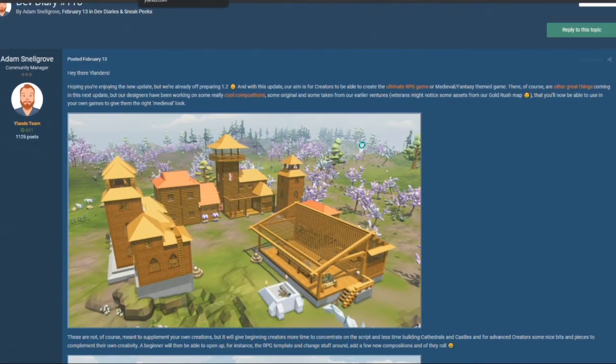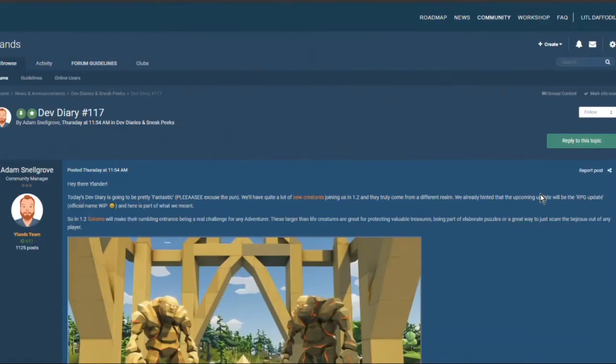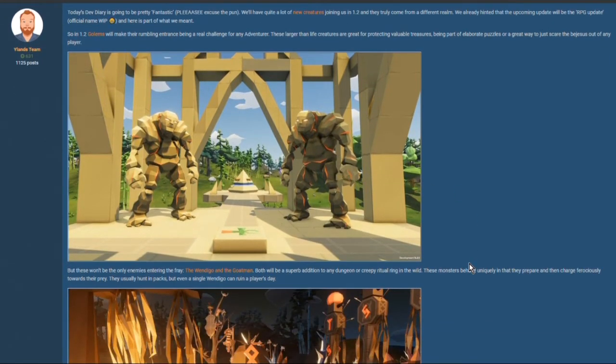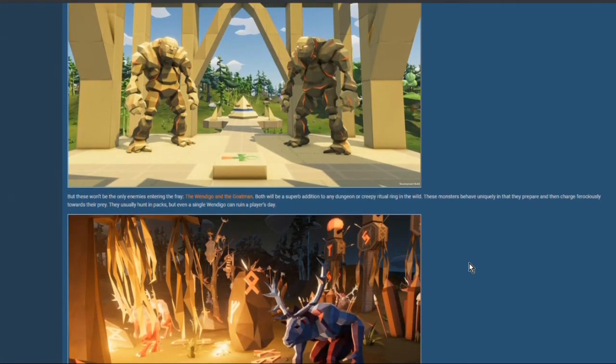Now let's take a look at Dev Diary number 117, which just came out last week on Thursday. This one talks about some new creatures that are coming out with 1.2. Golems are making an appearance — isn't that fun? Now we have those large rock statues that are out there that I've never known what to call them. Maybe those are the Golem God statues for these guys. These golems protect loot and can be used in all kinds of interesting ways in your workshop creations, but they're also going to be used in the random encounters of the game.